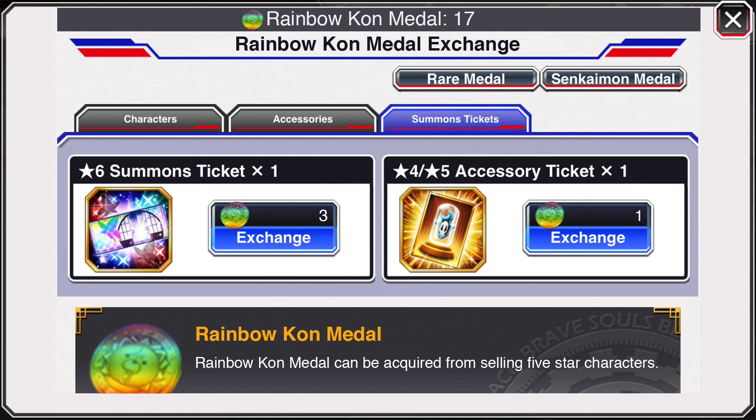I originally had it at five but moved it down to three, because for the most part you're probably going to get a dupe anyway. If you have a lot of pulls there's a good chance you'll get a dupe, but for the off chance that you don't — hey, boom, that's a W. Selling three five-stars for a chance to get a new one, I think is fair. It's better than just them sitting in your box being useless. If this was a thing, I wouldn't mind getting dupes.